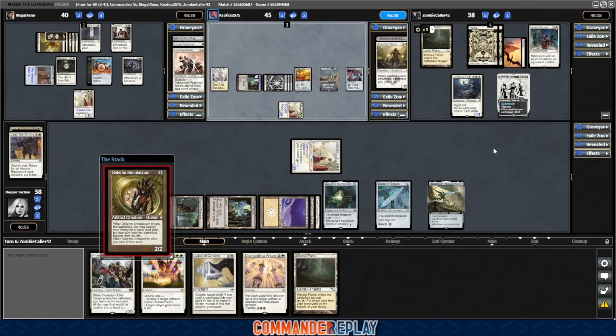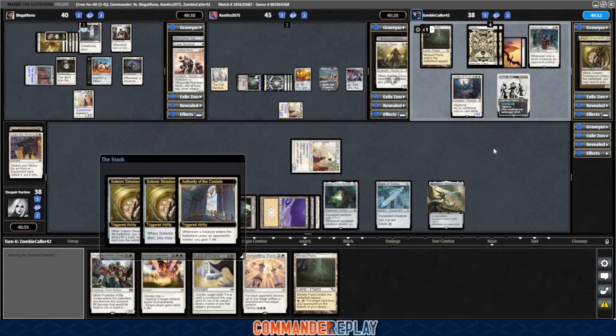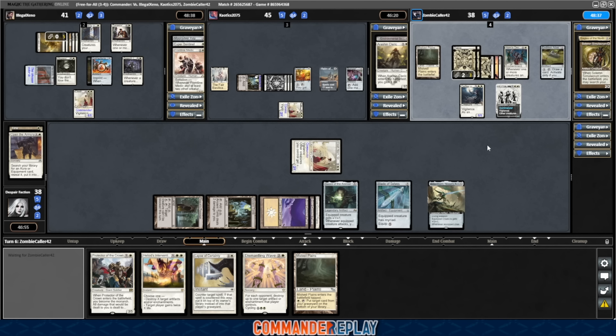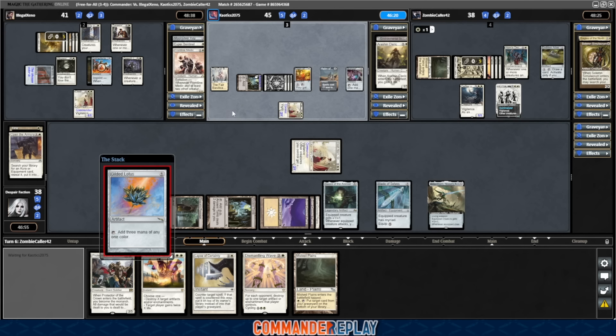Solemn Simulacrum — it'll die instantly but still reasonable value. Also cost-reduced. Also triggers Authority of the Consuls. Wish I'd thought to put Authority in there — man, Authority's so good. You can gain so much life with that and drop it early, and it just makes everything terrible for opponents. Blind Obedience also — forgot to put that one in, probably should have. Endless Atlas for opponent. Does Extraplanar Lens affect all? Whenever a land taps with the same name — yes, that affects all players. Oh, that's interesting.